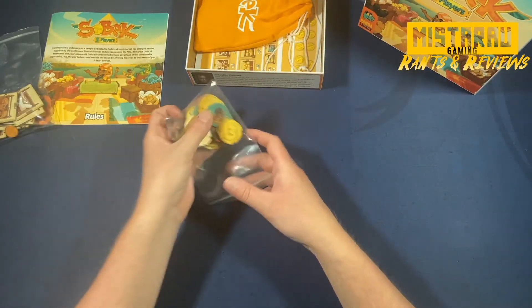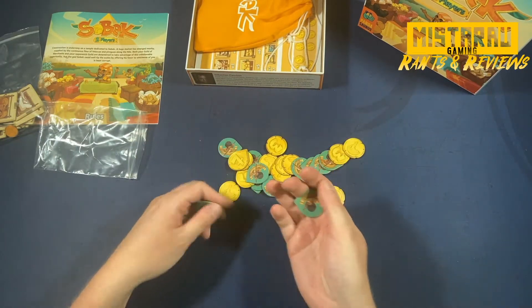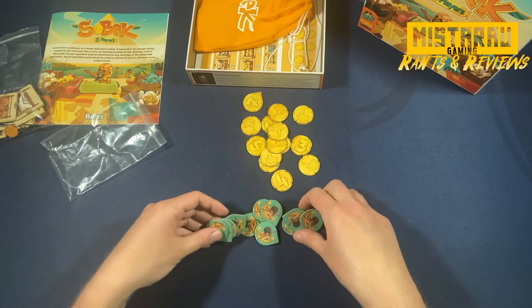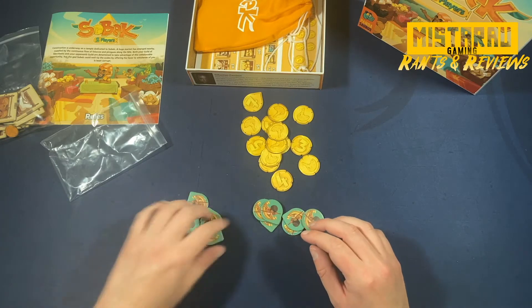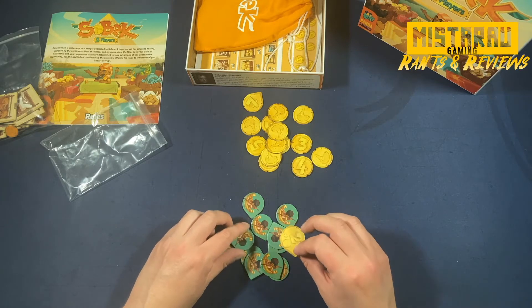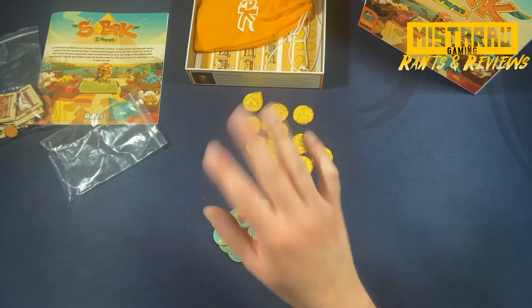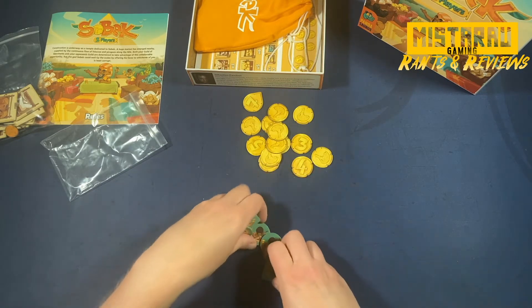Then we've got our other tokens — the peek tokens. There's a whole bunch of them, with a wide variety of effects on the back. I believe there are six different kinds and there are two of each, so 12 total, but only five of them are actually going to be in any given game. So there's quite a bit of variety when you get these particular tokens. And then there are the Deben tokens — and oh, there was another peek token I forgot.